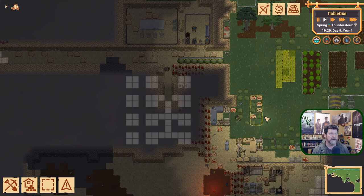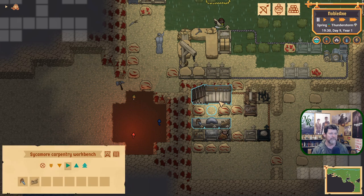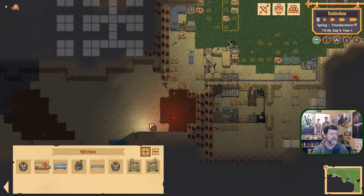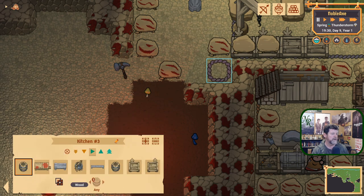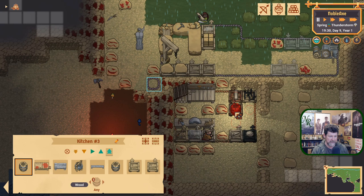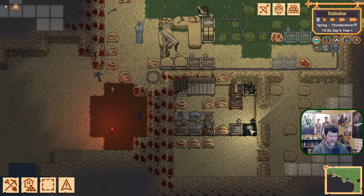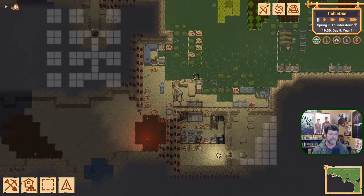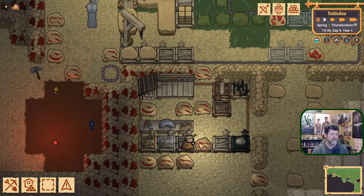To extinguish fires you need water, and I forgot that last time. We will get fires in here where suddenly this guy will burst into flames. It wouldn't hurt to have a kitchen right there, and in that kitchen put a water barrel on high priority. It wouldn't hurt to make another water barrel, so instead of rolling pins let's switch you over to a water barrel.